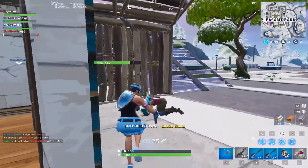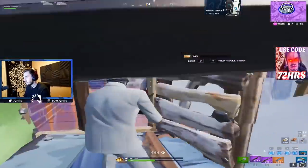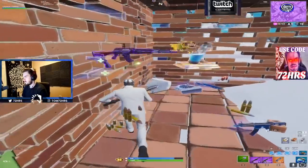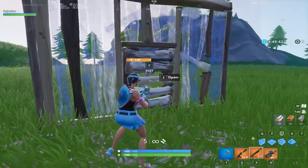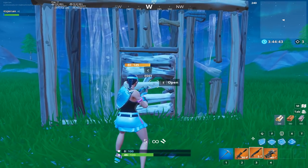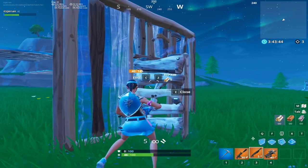You may have seen this first trick from Liquid72Hours, who showcases the exploit best in this clip. If you haven't seen this before, you can shoot through a door at it while opening it. In order to do it you need to open the door, aim down sight, and then shoot.